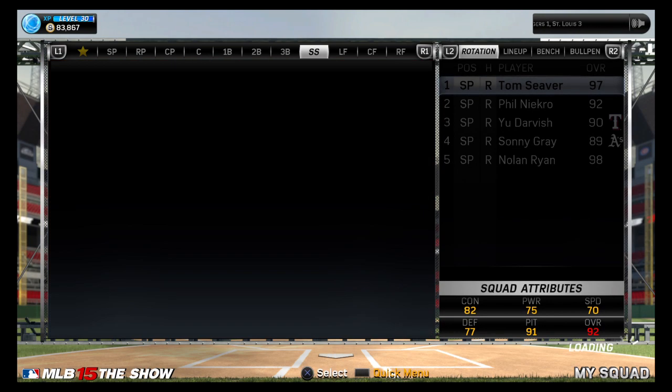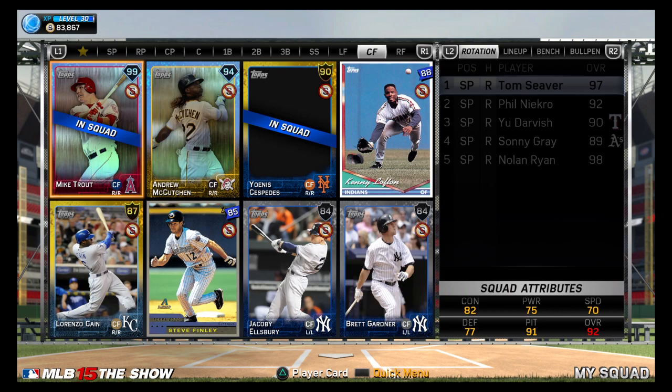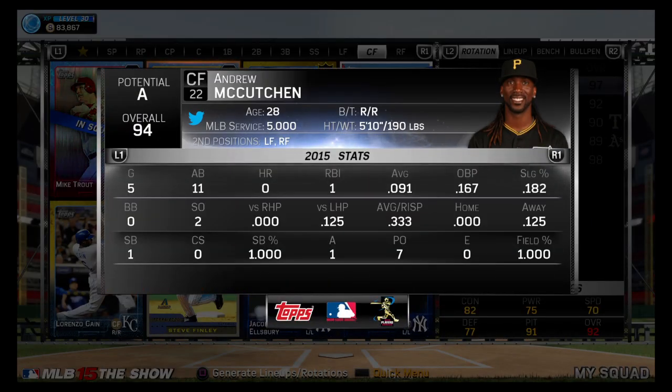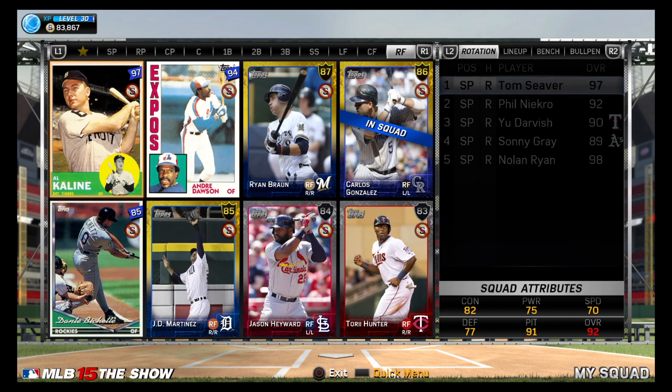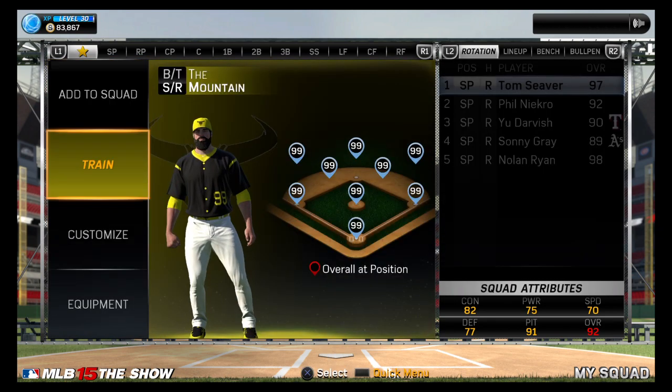My shortstops. My left fielders — I got Ralph Kiner, Cliff Floyd, Joe Carter, Andrew McCutchen, who absolutely sucks for me too, batting under .100. And then finally, right field — there's all my right fielders. And yeah, he's 99 in every position.